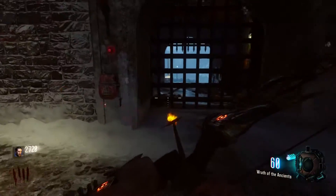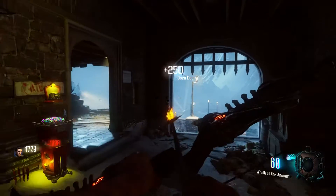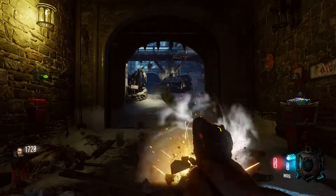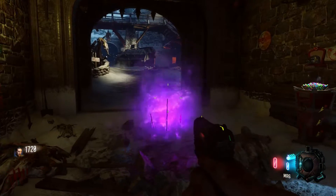The first thing you're going to want to do is open up this castle entrance gate right here, and right above it is going to be a purple insignia. Then once you pick up this arrow, you're going to hear a voice that says this.